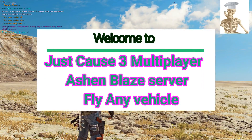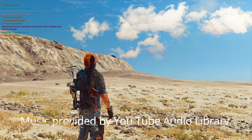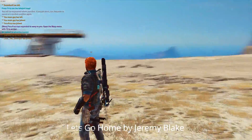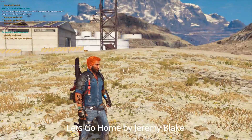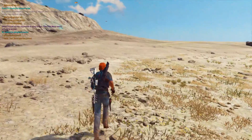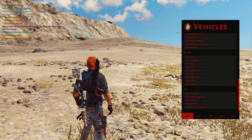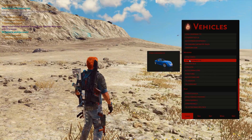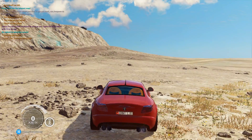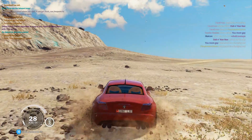Howdy everybody, this is the Corrupted Chef and we are here playing Just Cause 3 multiplayer. We are using the Ash and Blaze server and it's got a pretty cool feature where you can make cars and other vehicles fly. I'll give you a show here — pick a car and use your arrow keys on the keyboard to get off the ground.